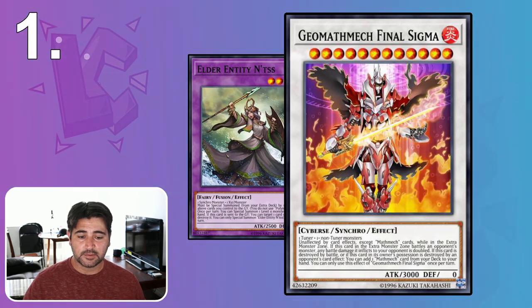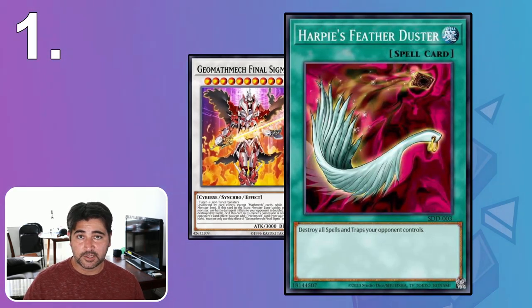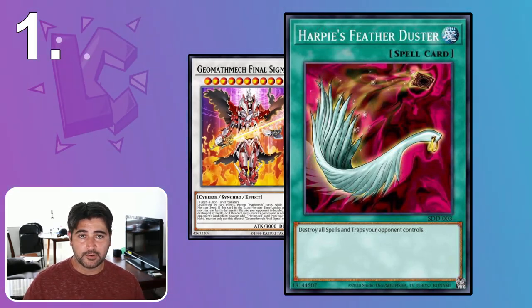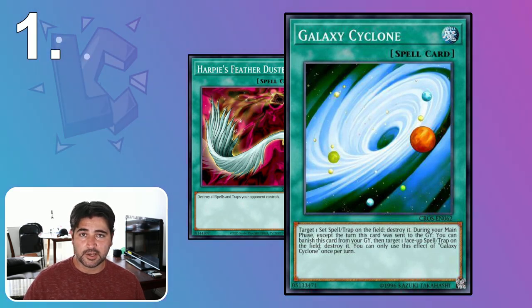The most likely way to deal with Mystic Mine is to use spell and trap cards that are removal. Harpie's Feather Duster is one of the most commonly played, and a great choice if you want one spell and trap card in your deck. A couple of duelists are currently on Galaxy Cyclone because it's a card you can mill in your Tier Element deck, giving you access to a pop from the graveyard on your turn.